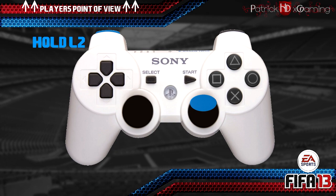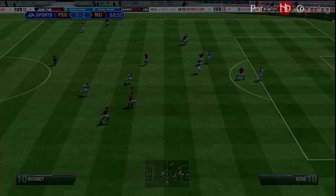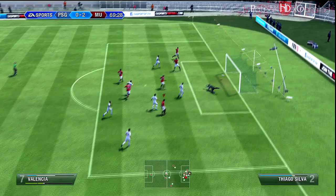L2 is LT on the Xbox. You should use this skill when you are running towards an opponent and you think that you can't get straight past him. Then you have to take a look if there is a free space to your left or right side, and if yes, do this skill.